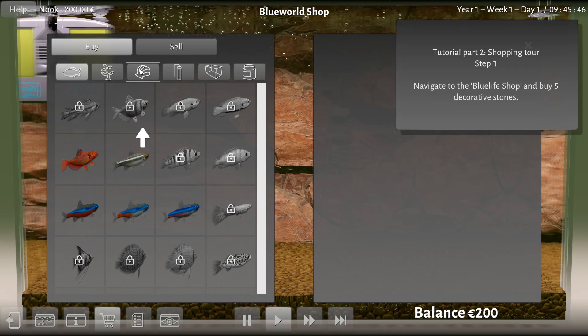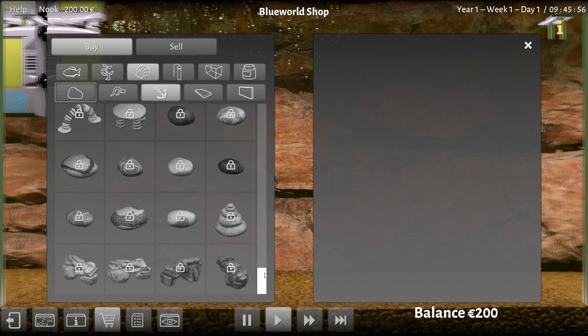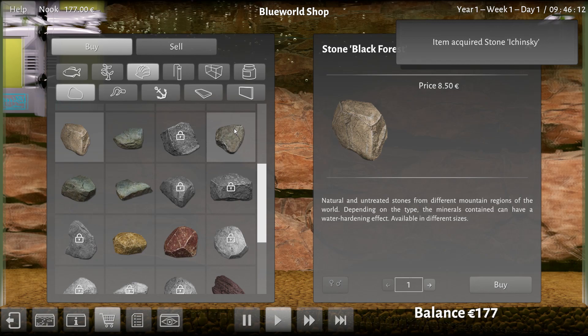Next up, go to the blue life shop and buy some stones. We're going to visit the store and pick up all kinds of things — there's rocks for the ground, wood things, other backgrounds. We have little submarines in here as well. There's starfish, all kinds of cool stuff. We want to put some rocks in there though, so let's grab a couple. I'll buy a couple of those. I've got about 200 euro here, so I'll grab one of these.